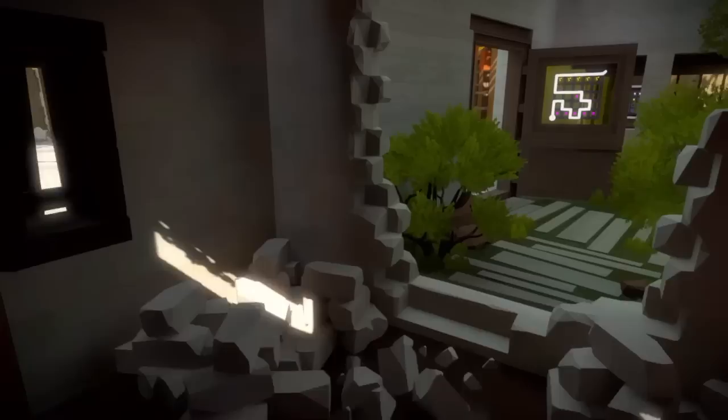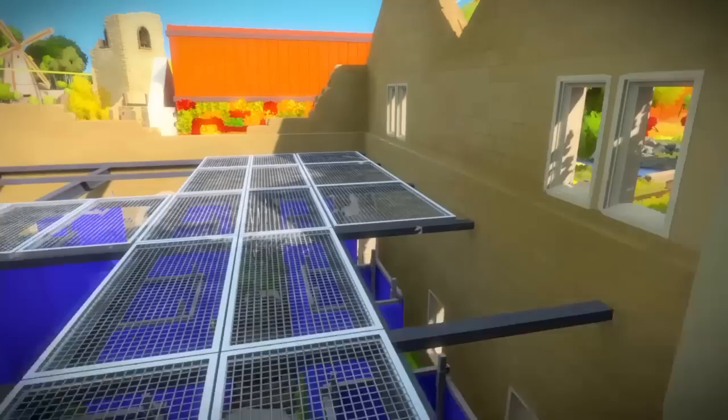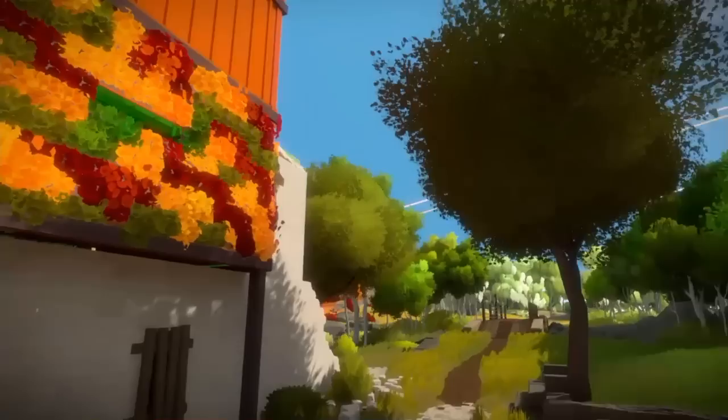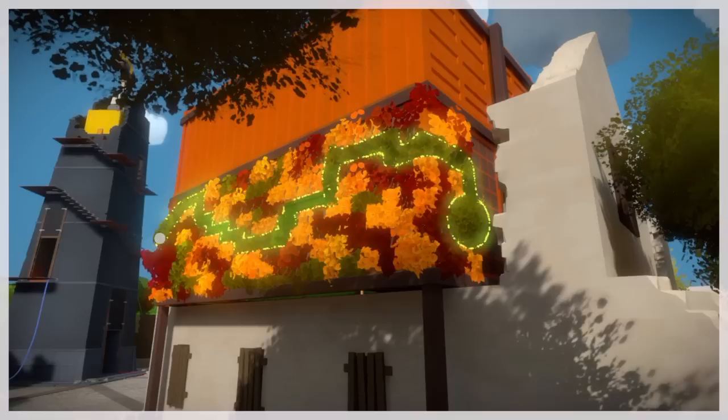Now we're going to go to two puzzles that involve changing the color of the light in this room. We want a red light at first, and that's how you get it. Now we're going to go over to the building we were just at for that last puzzle, and by having the red light on, this puzzle will be able to be completed. Now we're going to go back over and change the light to green, and that's how it's done. For this puzzle we just need to go right outside of that building, and as you can see, changing the light to green has made this puzzle possible.